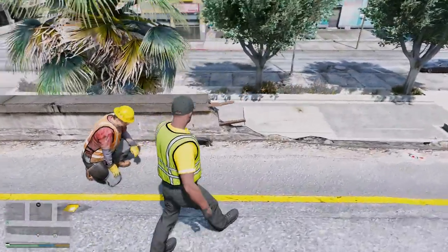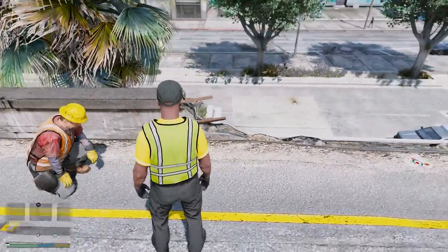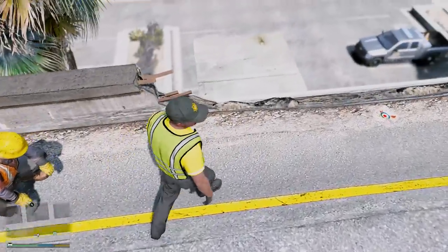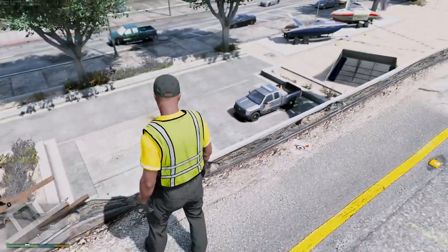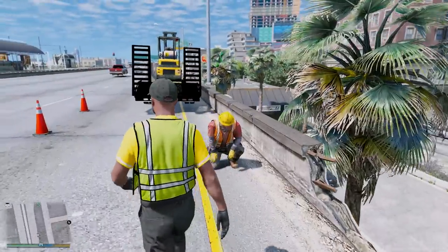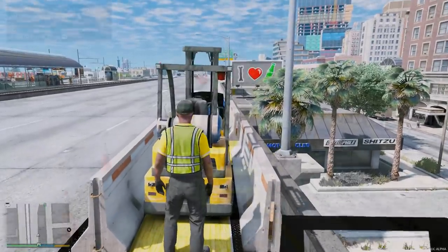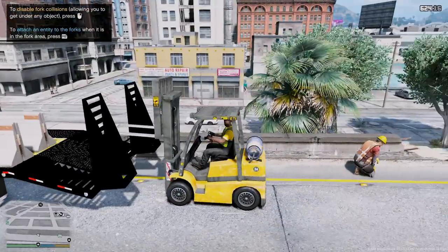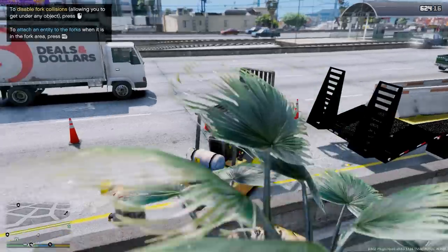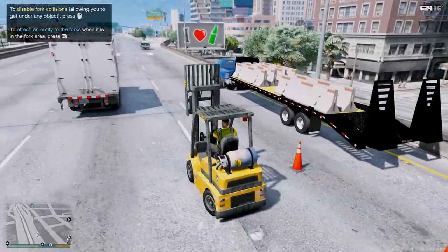There was an accident here a couple of weeks ago and we're finally replacing this barrier. Obviously this isn't safe — if another vehicle happens to go off the road here, they could potentially die, fall down there and kill somebody. So we're going to make sure we replace this barrier. Let's get into the forklift first. We got the forklift unloaded and the lights turned on — let's go ahead and start unloading the trailer.